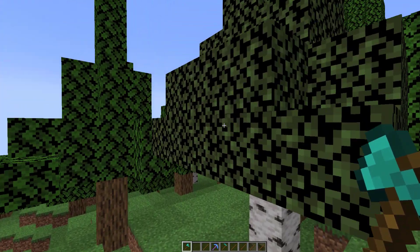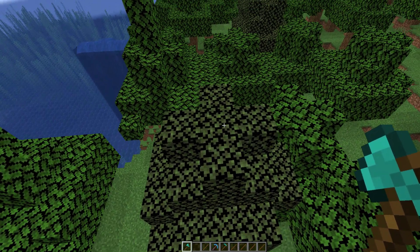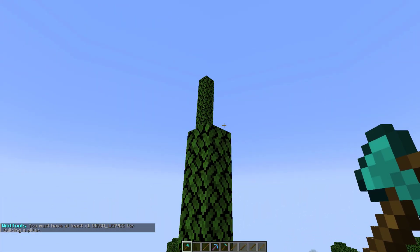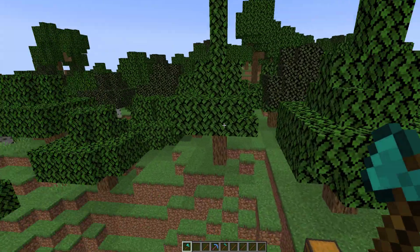The builder wand is pretty neat — you can right-click a block and it's going to start building a pillar. If I were to right-click on top of a tree that I have leaves for, you can see it just builds about four or five blocks up, which makes it super easy to build a really tall column.